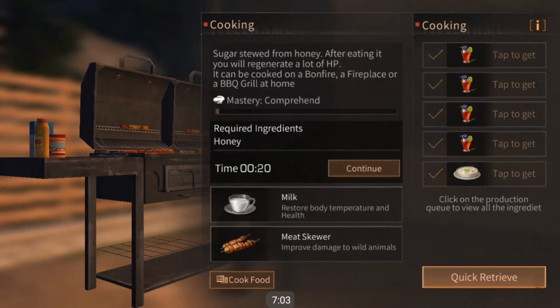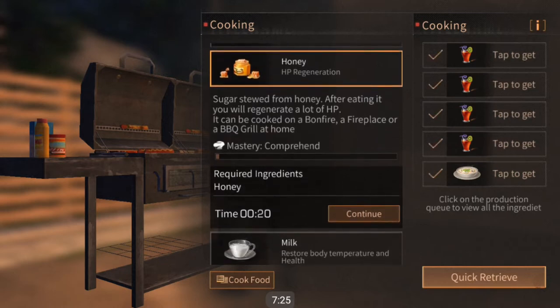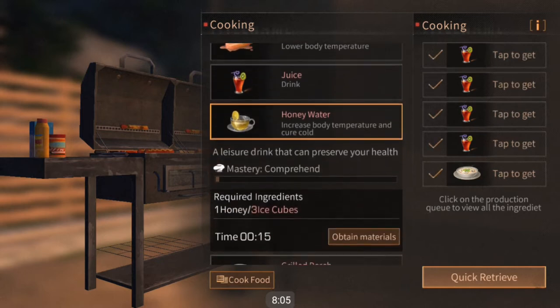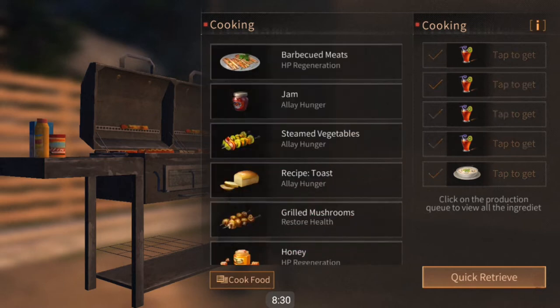Honey you can get in a lot of places — Fall Forest, Far Star City, and the Snow Highlands area — so you can make honey, but honey is better used in other recipes. The other simple food you can make is hot water, which is good for the Snow Highlands or any other cold area. You can also make honey hot water, which gives some added bonus stat effects since honey is pretty good at healing HP and can cure hunger more than just hot water.